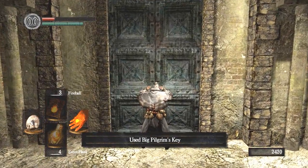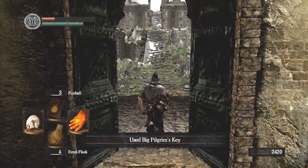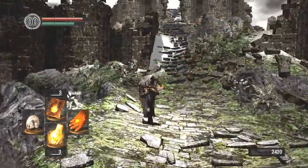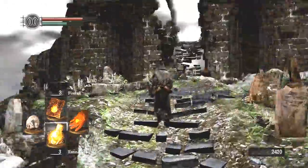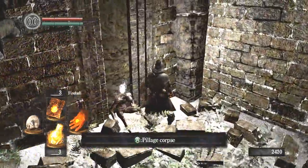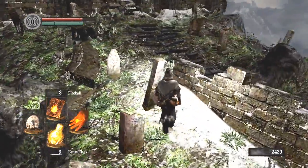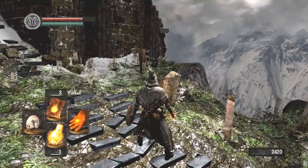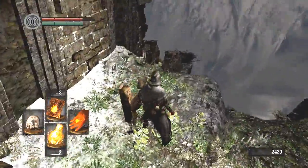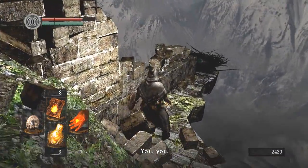We got a key from our Asylum Demon — and that is our tutorial. I'll heal up because why not. There's one little thing in this area I can show you first. Over here there are some souls — Souls of the Lost Undead. So when you kill enemies you get souls, and if you die you lose them. But you can also pick up soul items like that — Souls of Lost Undead, Souls of Proud Heroes, all kinds of stuff. Those go in your inventory and they don't go into your soul counter until you use them, so when you die you don't lose those.